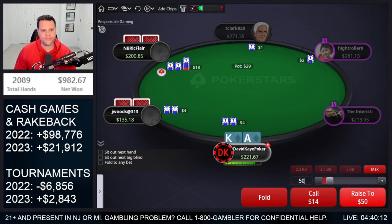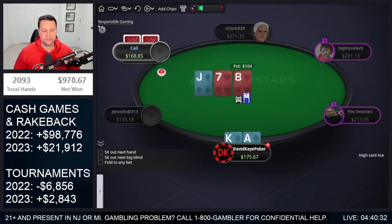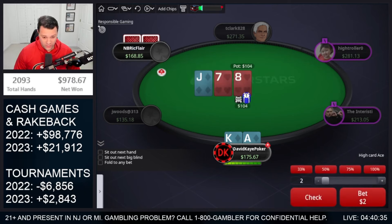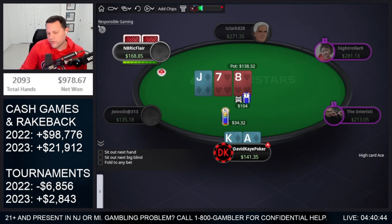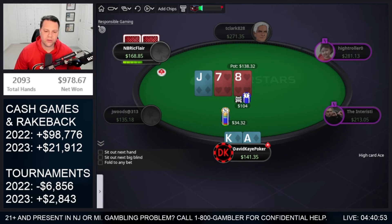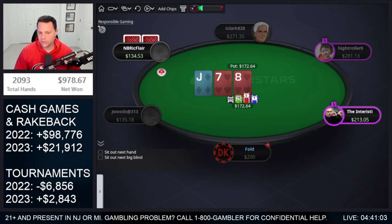Going for the 4-bet here. They decide on a call. Pretty wet board. Let's go for a third pot bet. I would fold if they bet here. If I didn't have backdoor flush draw, I'd probably just check ace-king mostly on this board. But here we'll bet, and if we get called, good diamond turns mostly. And if we hit an ace or king, good on the turn too. But this would be a bet-fold if they jam. If I have ace-king of spades or clubs I'd probably just fold.